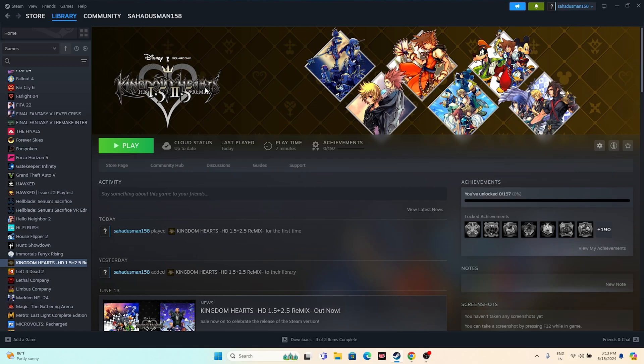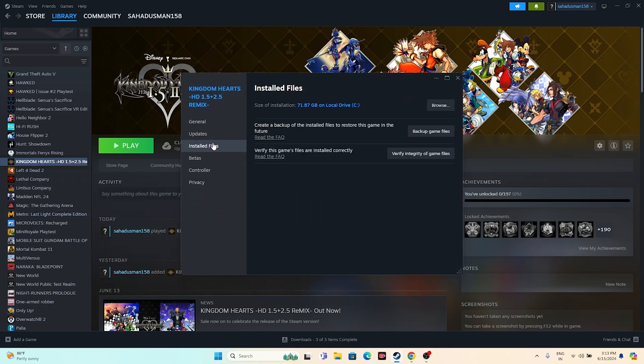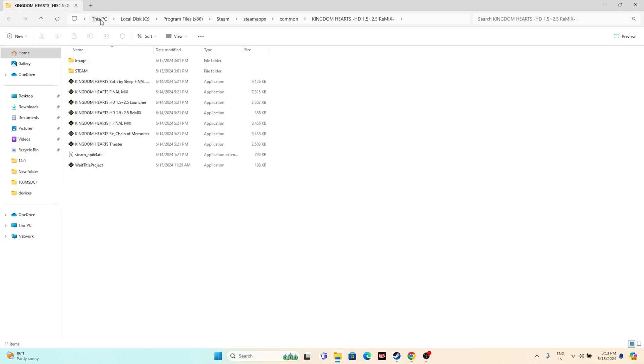One method is a shortcut — go to the respective game, Kingdom Hearts, right-click, go to Properties, then Installed Files, and click Browse. As you can see at the top: This PC > Local C > Program Files (x86) > Steam > SteamApps > Common > Kingdom Hearts. Find the application here and launch the game from this folder.